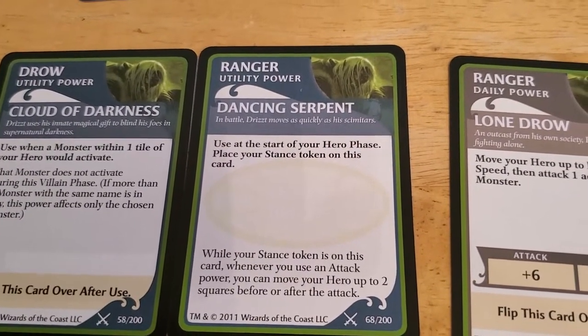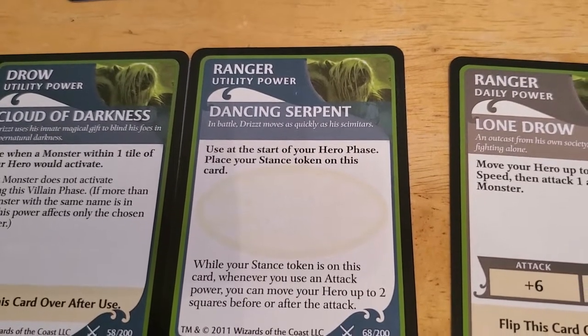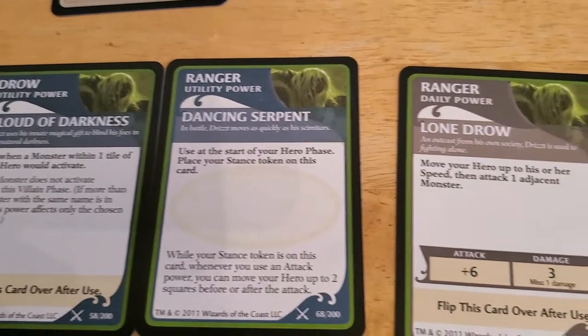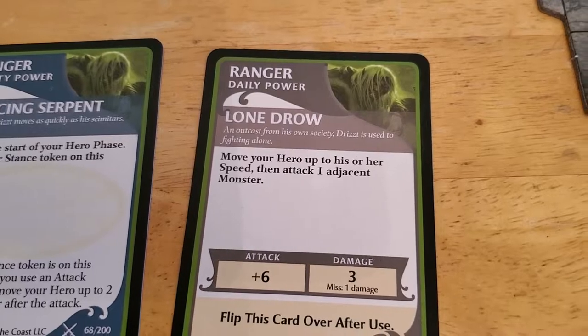So while your stance token is on this card, whenever you use an attack power, you can move your hero up to two squares before or after the attack. And then Lone Draw: move your hero up to his or her speed and then attack one adjacent monster.